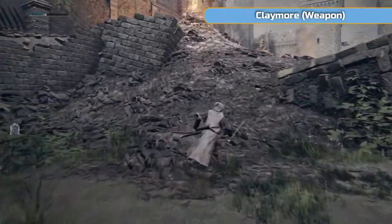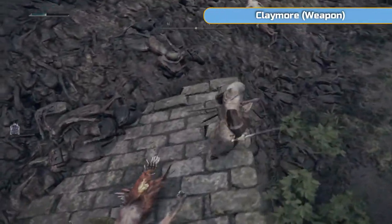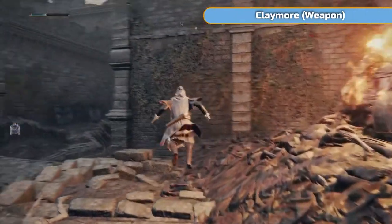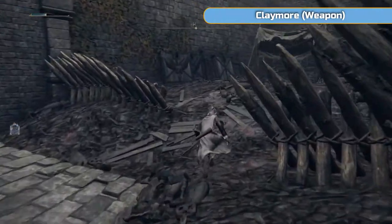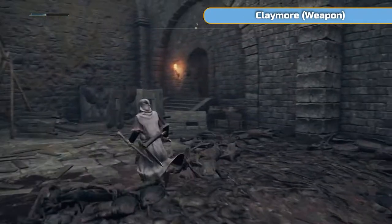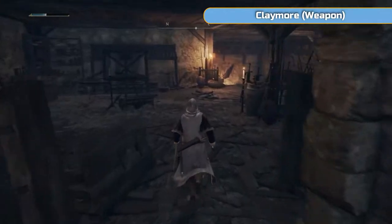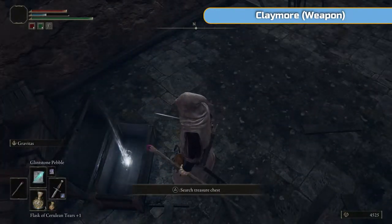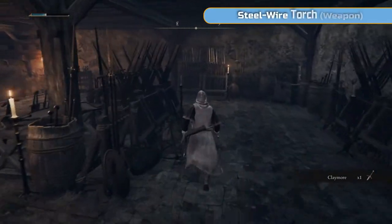We're going to get the Claymore in a moment, which is a fan favourite weapon. It's a heavier, slightly slower sword that I can use — not as slow as great swords, obviously. It's not one I will personally use, but you may like it. So if you're looking for it, it's in this chest. I think the merchant we just visited is actually selling the Claymore as well, so there's a free one here too.